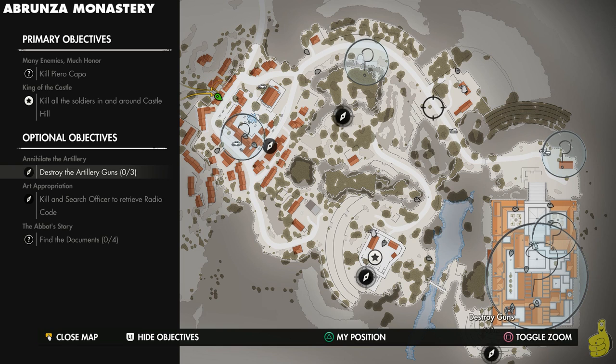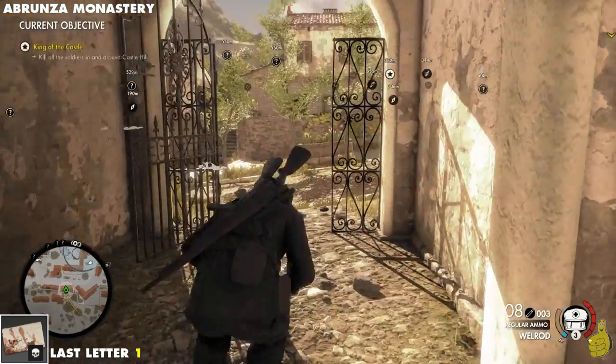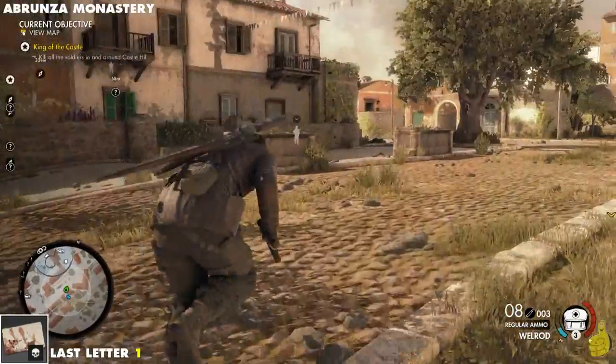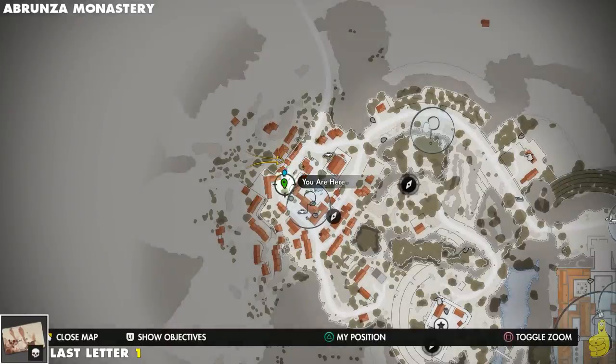Alright, moving along, we're going to take a quick peek at the map and show you all of the Stone Eagle locations, as well as most of the important officers, snipers, or infantry that are carrying items. We do have quick links down below in the video description, so if you're looking for just a sniper report or something specific, feel free to use those.